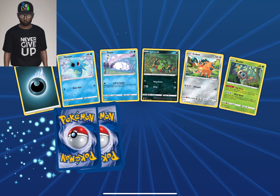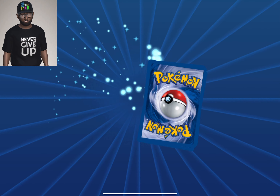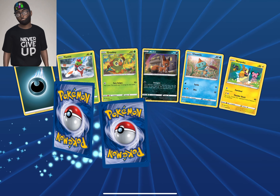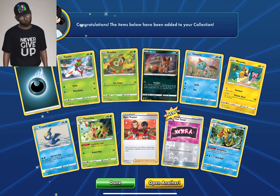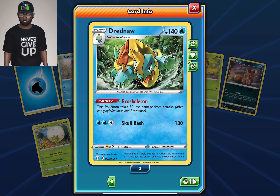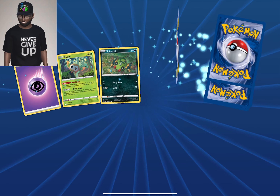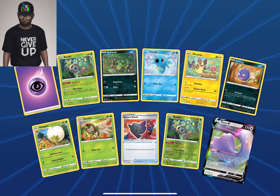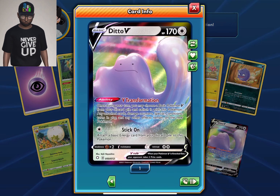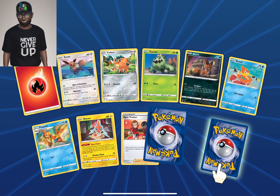A Rillaboom Vmax! I can't even count the amount of Frosmoth or the amount of Drednaw and Galarian Weezing we've had. But we're still doing it for the fun of it, guys. If you enjoy seeing these packs being opened virtually, remember to like and subscribe and give the boy the support. And that's Ditto V — nice, nice, nice! Finally something nice. We'll be still searching for that Charizard V and Vmax.